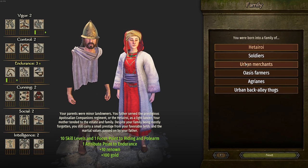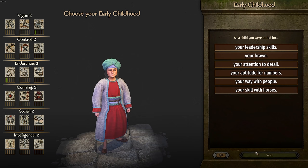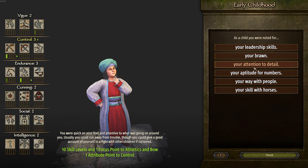My father was — well, I didn't really know my father too much. I'm just a simple person. So we're going to grab the Hattori background, which is like nobleman. My father was that, little did I know. When I was younger, attention to detail is always a must in the early game because athletics is so important. We're going to be a simple foot soldier and we need to be fast if we want to get kills and level up through the ranks.